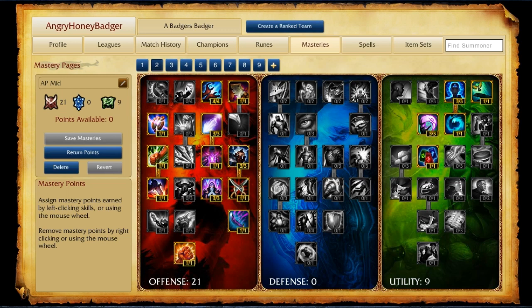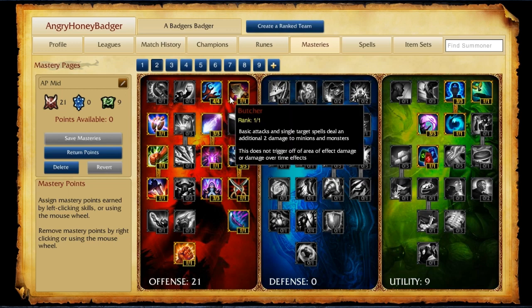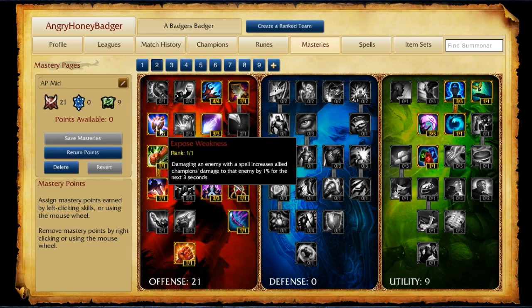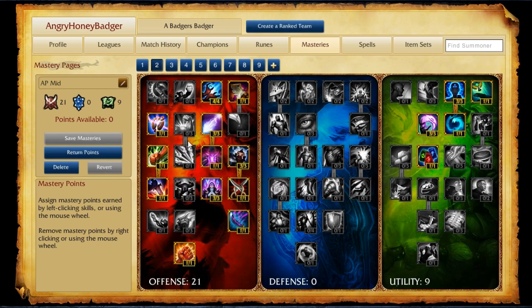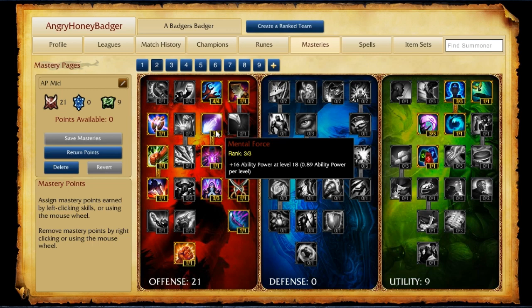The next page is for AP casters in the mid lane — champions like Ahri or Morgana. They go 21 in offense and 9 in utility. Tier 1 offensive: 4 points into Sorcery for 5% cooldown reduction, and 1 point into Butcher. In Tier 2, you can take Exposed Weakness to help allies when attacking champions you've dealt damage to, or put that point into Feast for health and mana sustain. Also take 3 points into Mental Force for Ability Power. Tier 3: 1 point into Spell Weaving, 1 into Arcane Mastery for 8 Ability Power, and 3 into Executioner for 5% more damage when a champion's below half health.